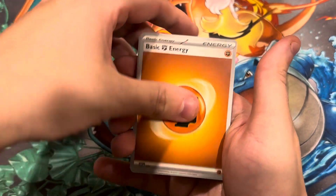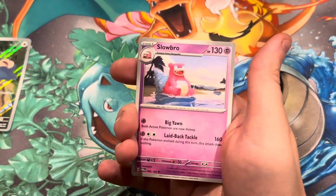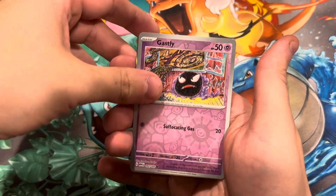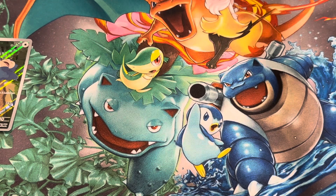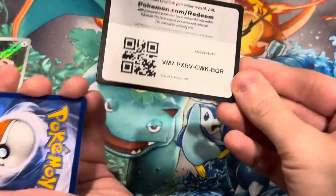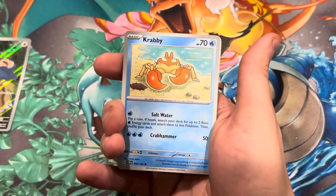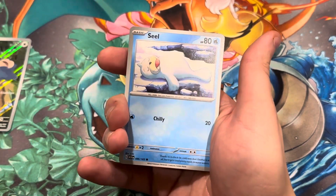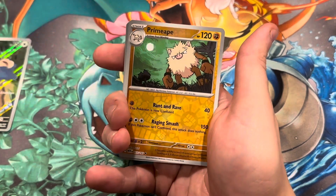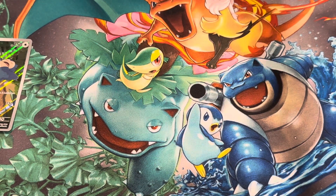Pack two: Magmar, Bellsprout, Horsea, Nidoran, Slowbro, Machoke, Dugong, Pinsir, Gastly, and a Vaporeon holo. I think holos in this set are pretty good, but I'll have to see for myself. Pack three: energy, Krabby, Sandshrew, Seal, Doduo, Raticate, Erica's Invitation, Magneton, Primeape, Jigglypuff, and a Vileplume. Nothing out of the first three packs.